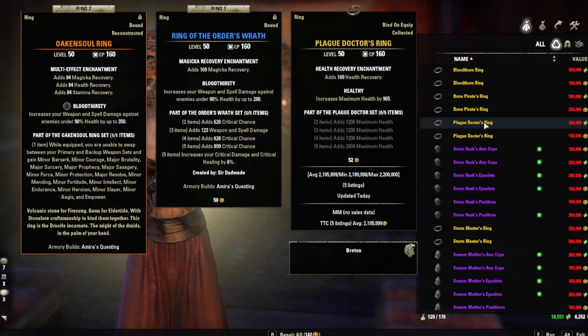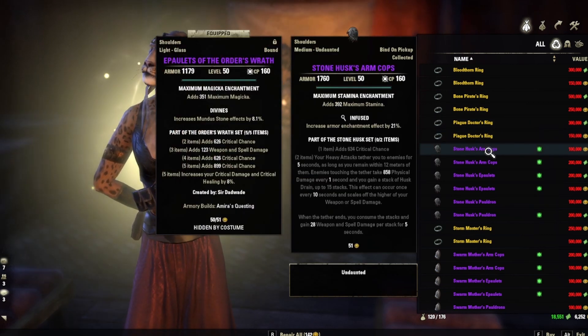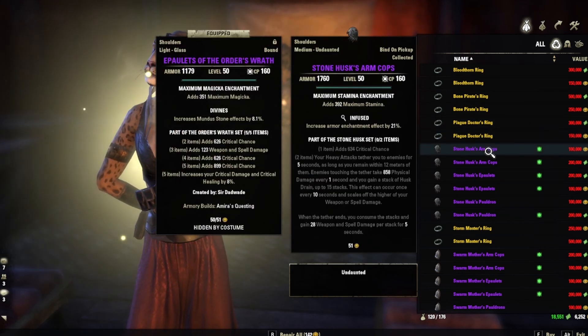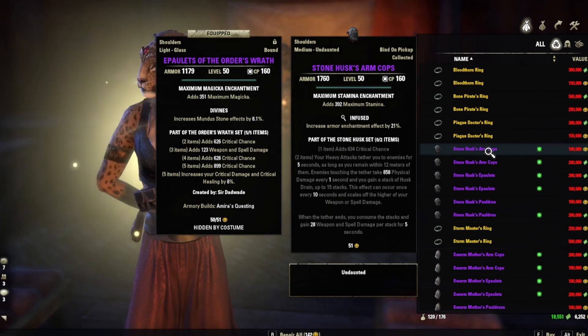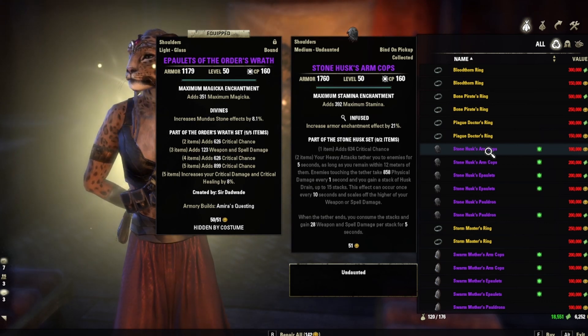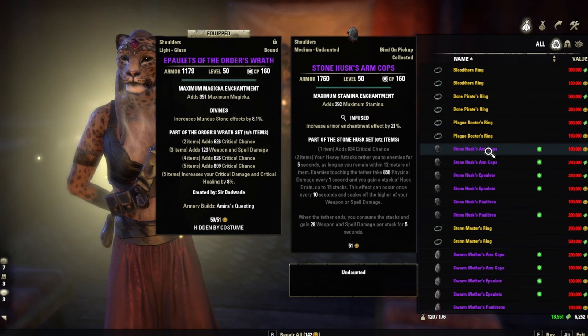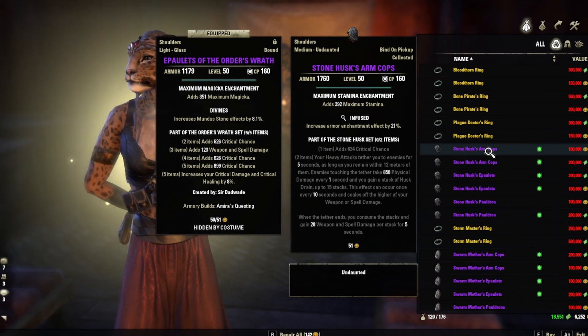The Plague Doctor's Ring just adds max Health all across the board — it's an excellent tank set. Next, Stone Husk Shoulders: your heavy attacks tether you to enemies for five seconds. As long as you remain within 12 meters, enemies touching the tether take 158 physical damage every one second, and you gain a stack of Husk Drain up to 15 stacks.